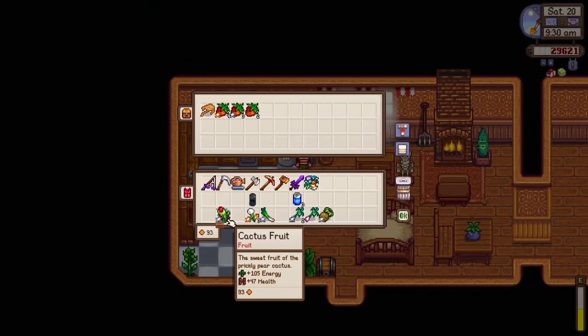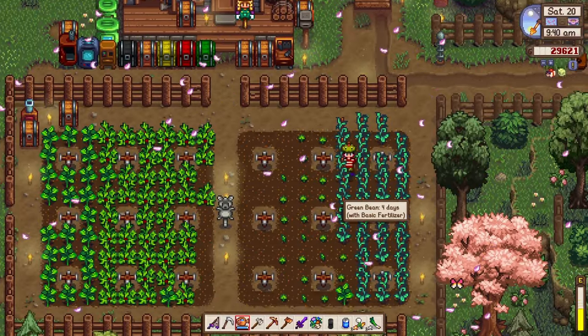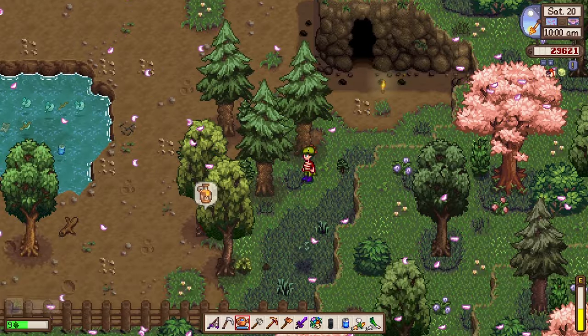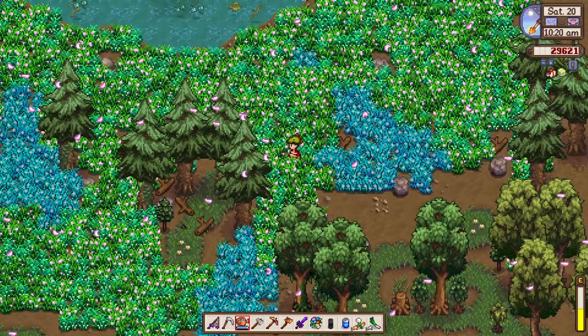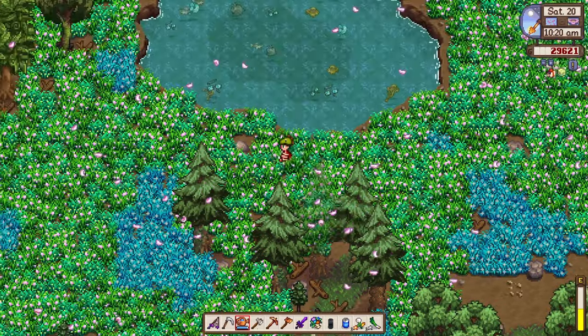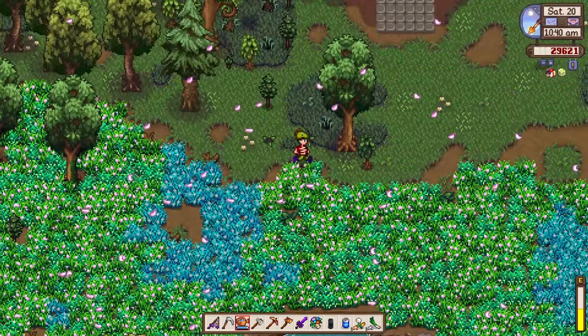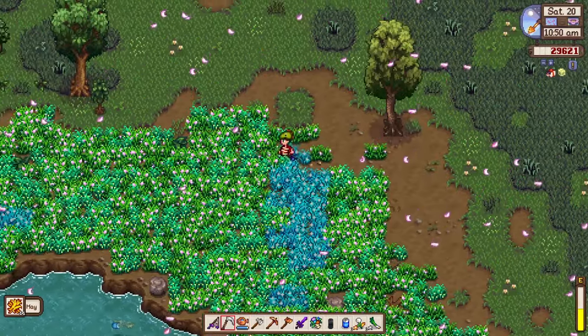We have a cactus fruit which I believe we found in the Calico Desert — it adds like 105 energy, that's a lot. I'll keep this for now. I wonder what kind of meal we could cook from a cactus. We got one blackberry — I'm so proud of myself — and at least we have a maple syrup here. I remember finding the Prismatic Shard from one of the meteorites, that was so lucky! Now we have the Galaxy Sword to help us conquer Skull Cavern.